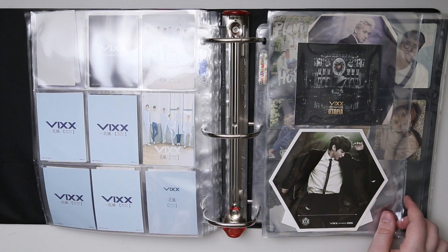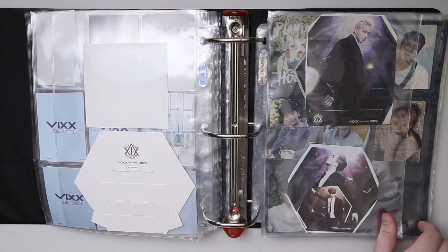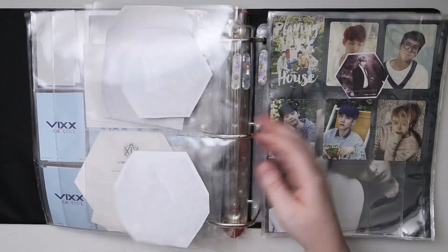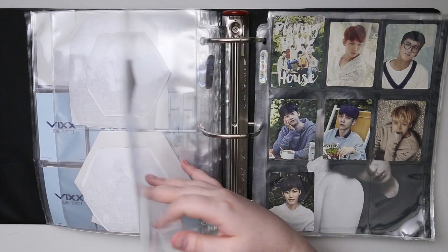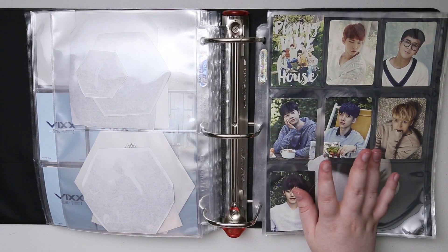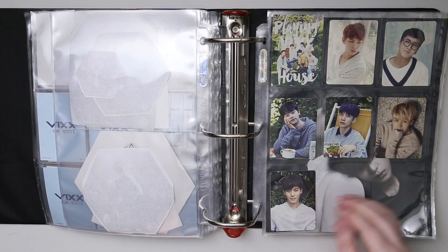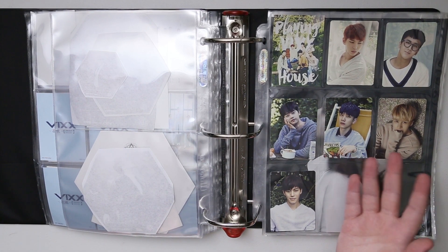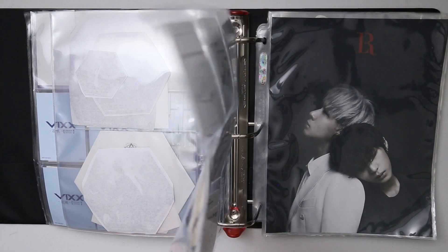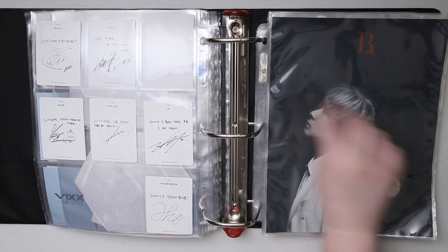And then Utopia. VIXX's stuff is pretty hard to find unless you buy it when it comes out — maybe they print fewer copies. These are just my blank sleeves. And then we have their Season Greeting. I got very excited when groups gave you all the members' photocards for the Season Greetings instead of the random, because it's already so expensive — people basically sell the photocards for the price of buying the actual Season Greeting. You basically just have to wait those out.